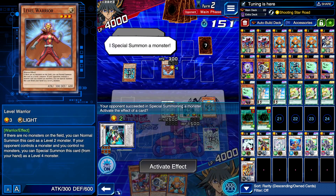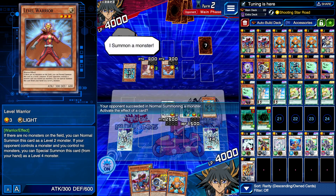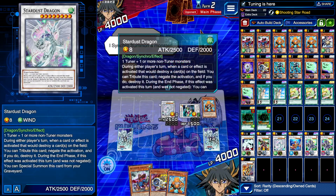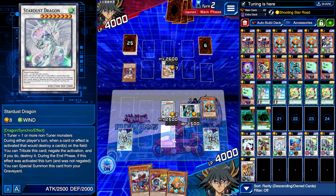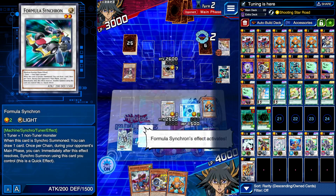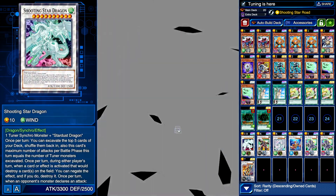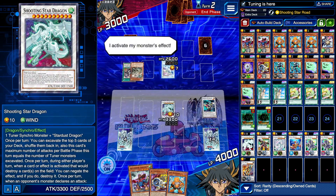Opponent chose a Level 2 monster and goes into Minerva the Lightsworn — interesting, he's using Shooting Star Road but going for the Junk Converter maybe into Michael. He's going to waste his Michael effect. I figured the opponent has some sort of back row protection — he targets my Stardust Dragon, we use Formula Synchron, his effect is negated. That's why you keep Formula Synchron, because I could have lost Shooting Star very easily there.